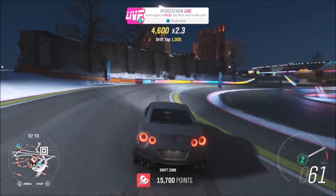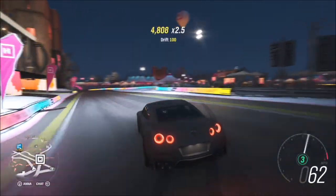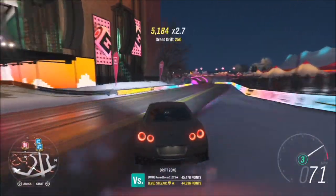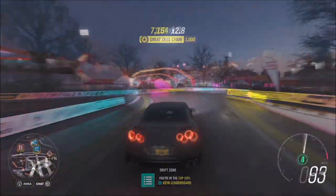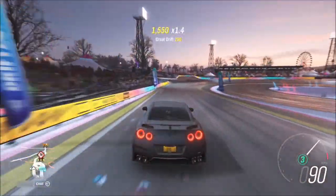For technique with a drift tap, one method is hugging the wall and then initiating the drift as you drift into it and off it. Another way is to go towards the wall and drift into it.